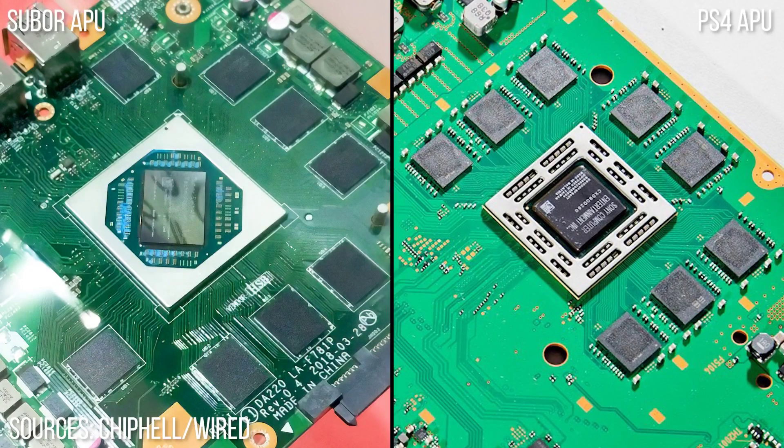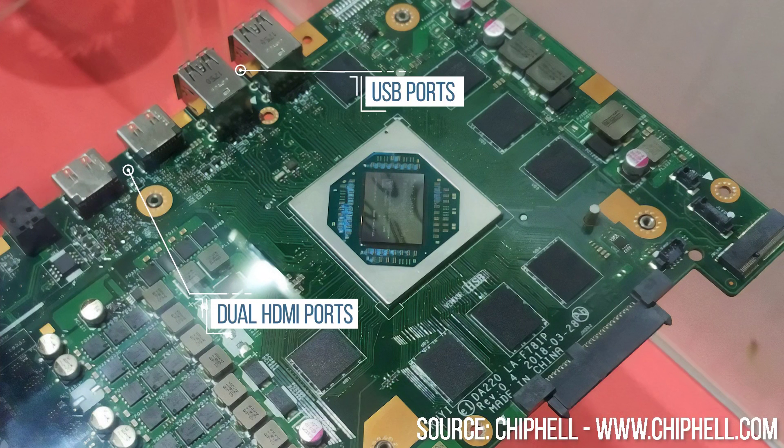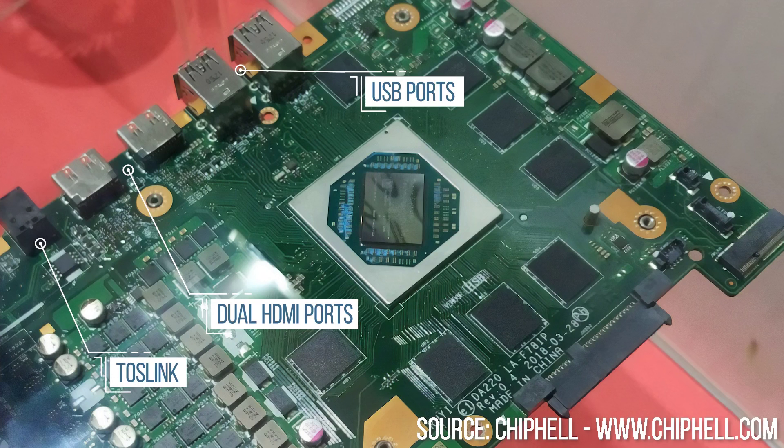Side by side with the PS4 motherboard, the overall configuration is very, very similar. But the new board will be at the heart of a standard Windows PC, so there are PC-like ports — what looks like a couple of HDMIs at the back along with a bunch of USBs and possibly Toslink, while M.2 and SATA ports seem to be at the front. I/O-wise, it's obviously a fair bit more comprehensive than what you get on a console.